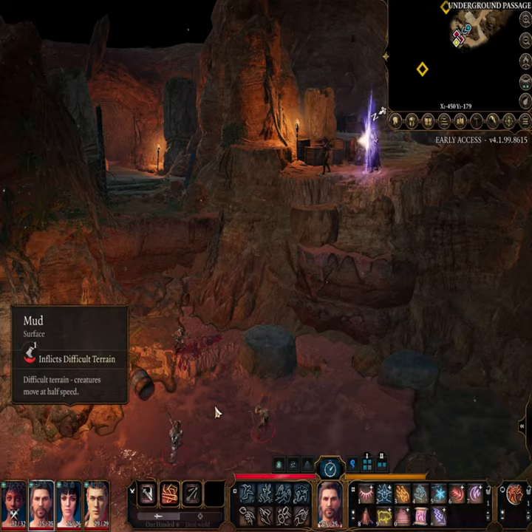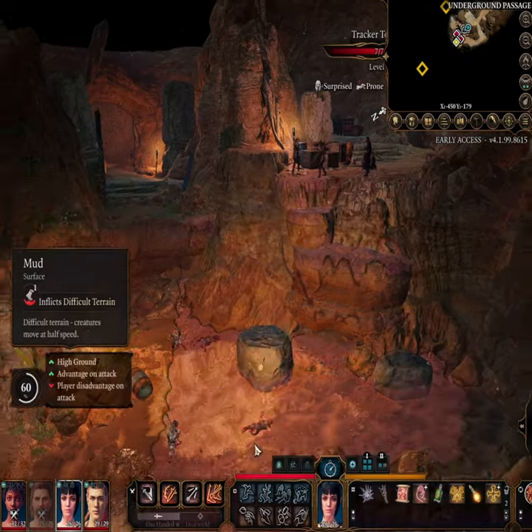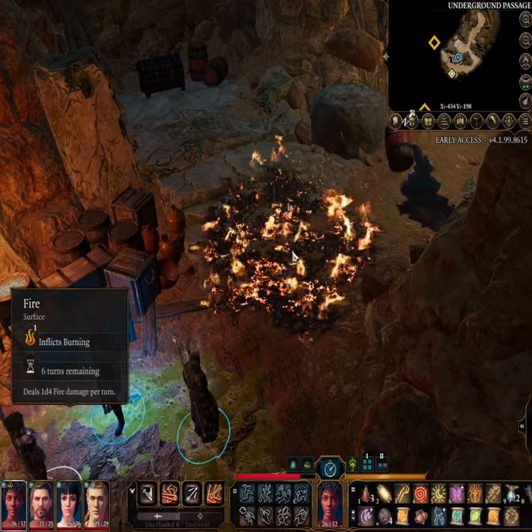Also, at the start of the enemy's next turn, they'll take an additional 1d4 fire damage. There are several ways to get the Grease alight, such as Firebolt, a Lit Torch, a Fire Arrow, Produce Flame, Flaming Sphere, or a Lit Candle, and this is by no means an exhaustive list.